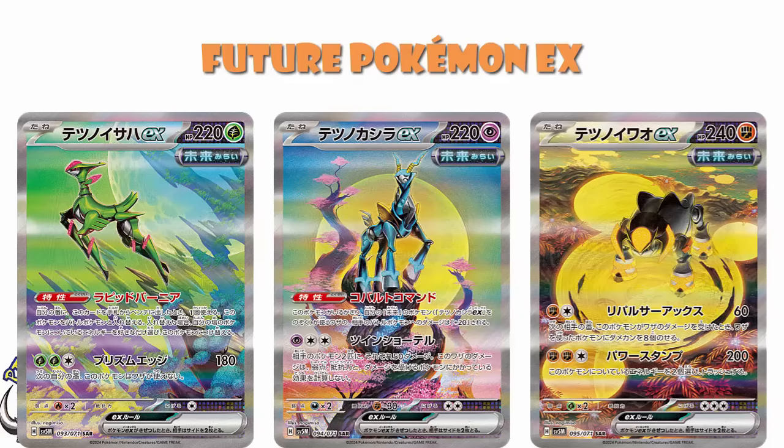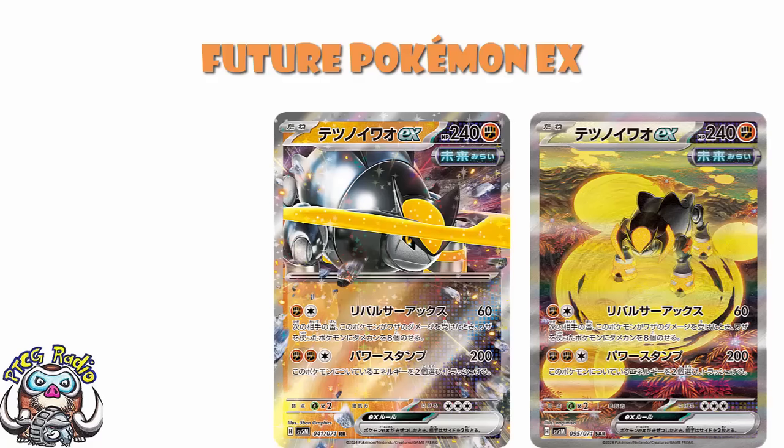Right, what have we got here? We've got Iron Boulder. This is my favourite of the three future Pokemon in terms of actual Pokemon. For one energy, 60 damage, but if it takes damage from an attack during your opponent's next turn, you put 8 damage counters on the attacking Pokemon — nice if you know you're going to take an attack. Then for three energy, 200, discard 2. We need better energy acceleration to really make the most of these, I'm going to be honest. I still love the card, though.